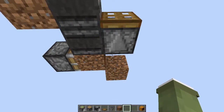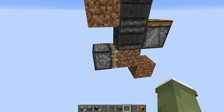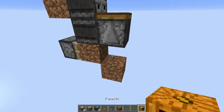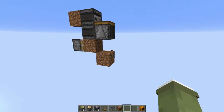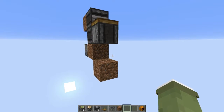Basically, the block update is sent upwards to this trapdoor, and it'll update both of these, which will BUD and update the sticky piston at the same time. That just goes ahead and pushes out whatever block is here. I really liked this design and wanted to implement it in my own farm.